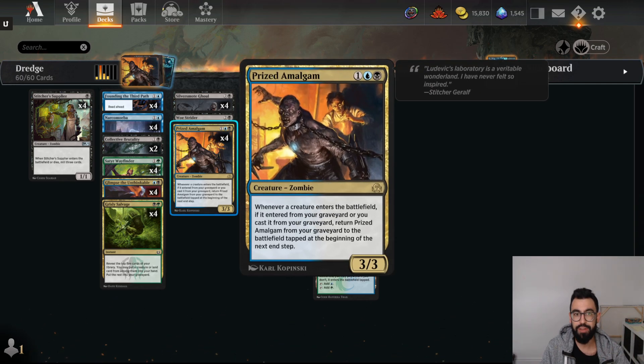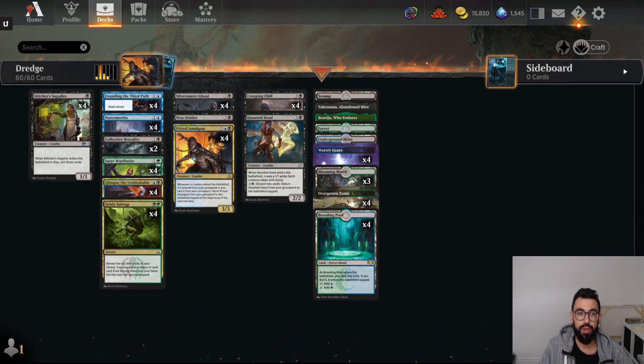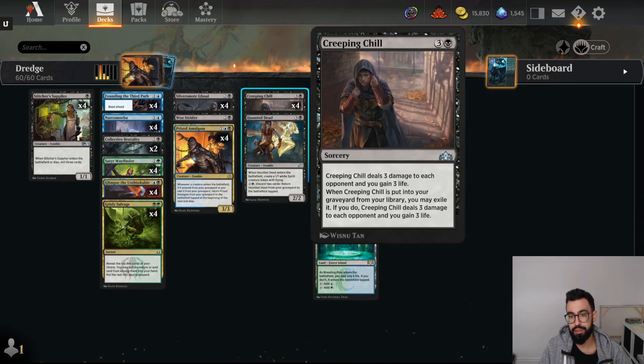What we're trying to do is take advantage of Prized Amalgam, a new card from Shadows Over Innistrad. Basically, if it's in your graveyard and a creature enters the battlefield from your graveyard, you get to return it to the battlefield. So we're self-milling from our deck. We have things like Silver Smoke Ghoul that come back from the graveyard. If we gain three or more life, we can mill over Creeping Chill and gain life that way.